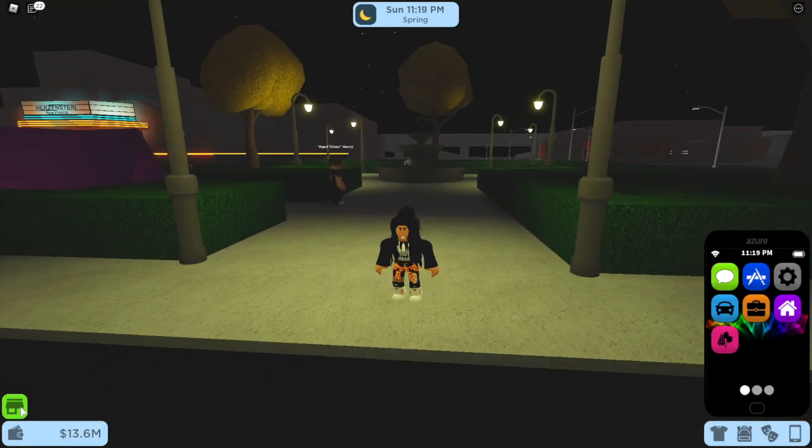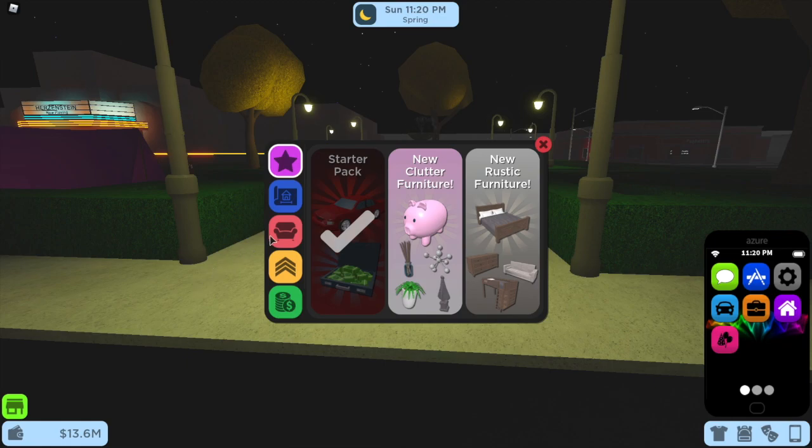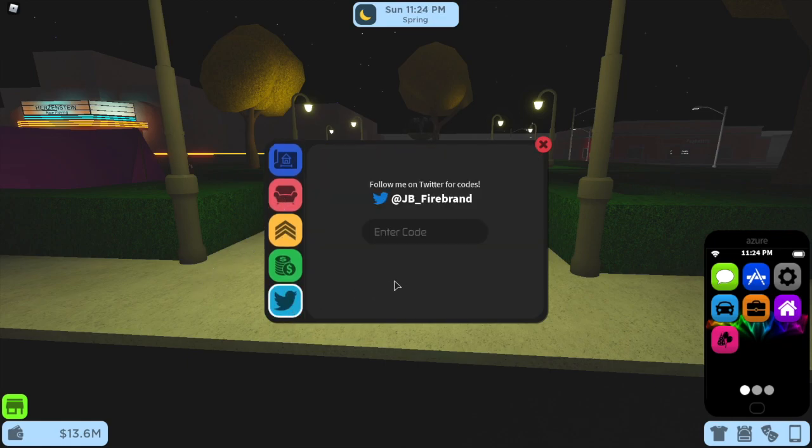To enter codes, head over to the shop icon in the bottom left, then scroll down this side and click on the Twitter icon.